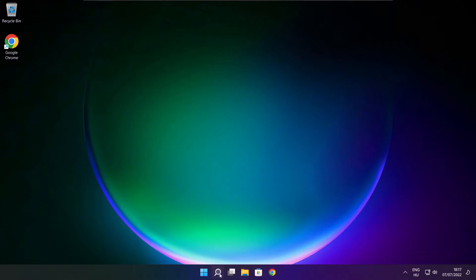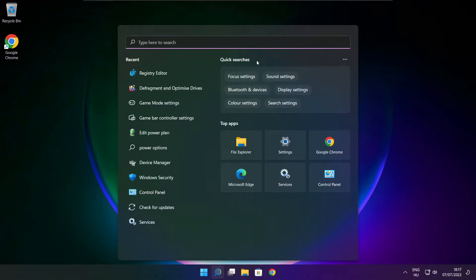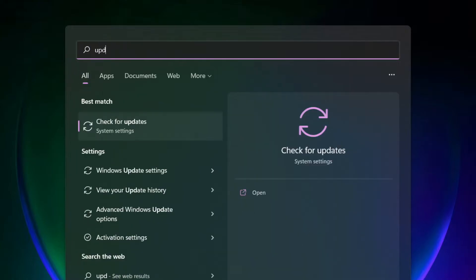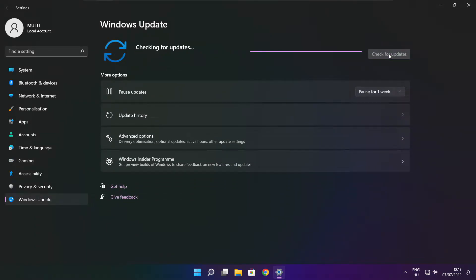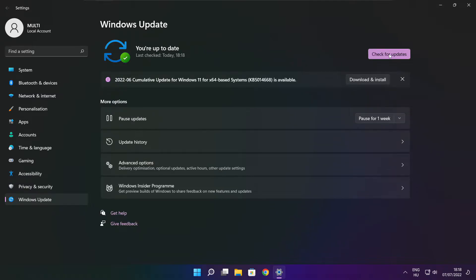Play the game. If that didn't work, click the search bar and type Update. Click Check for Updates. After completed, click close.